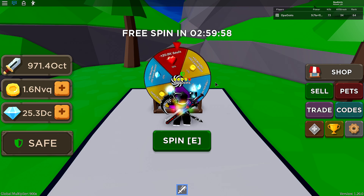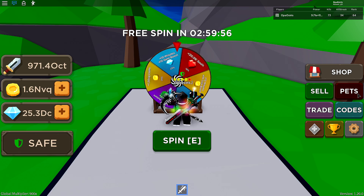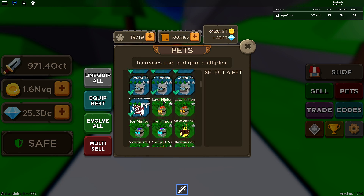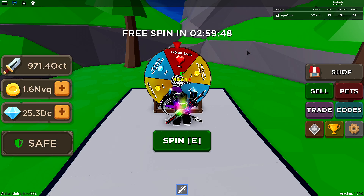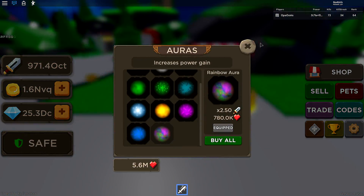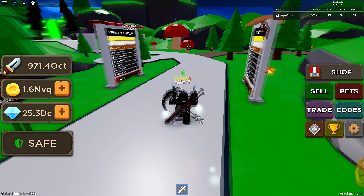There's a new pet on the wheel — not sure what pet that even is, probably some trash pet. And I got souls, but I don't need that at all unless they added more auras, which they didn't. No new auras.